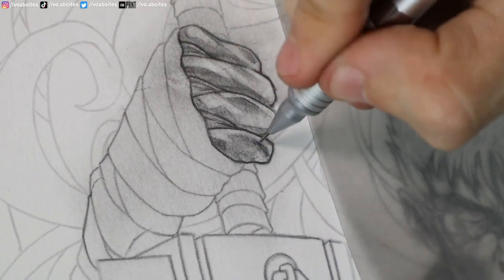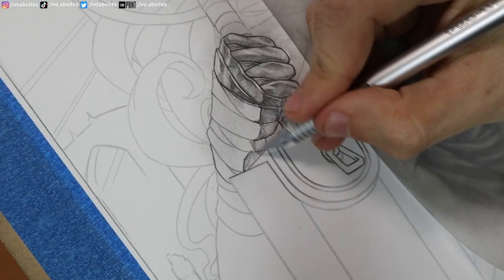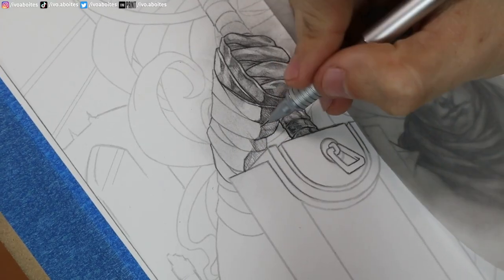So, on the front of the drawing we have Guts, the black swordsman from Berserk, and on the back we have Malenia, Blade of Miquela, maybe the hardest boss in the game.